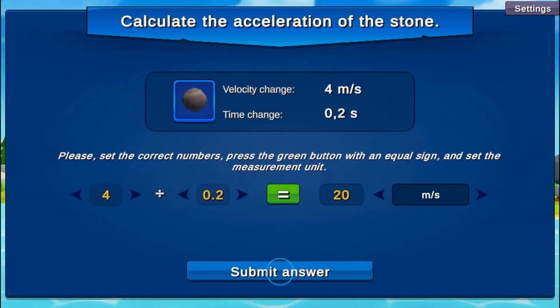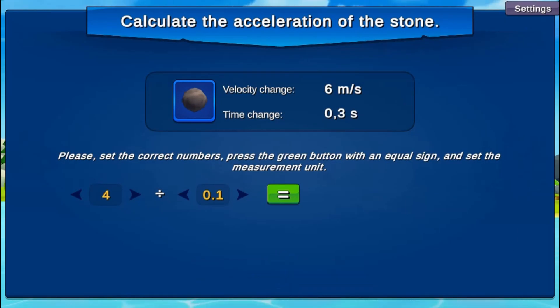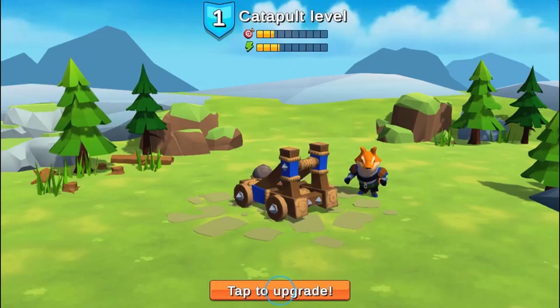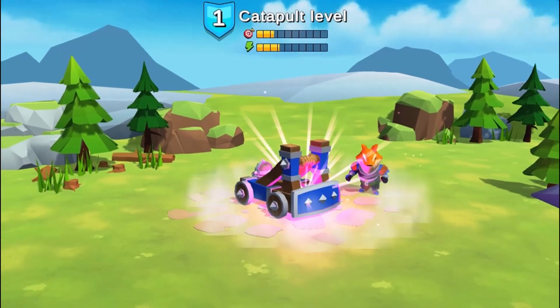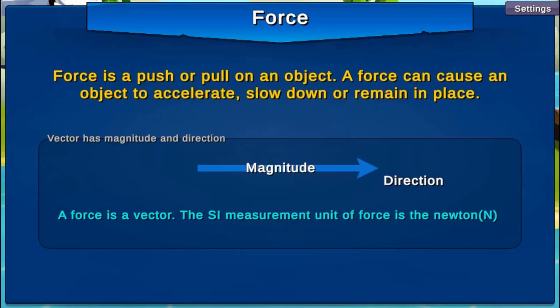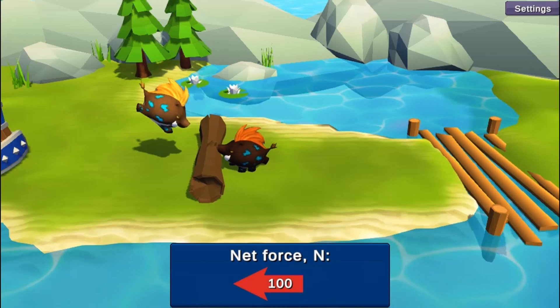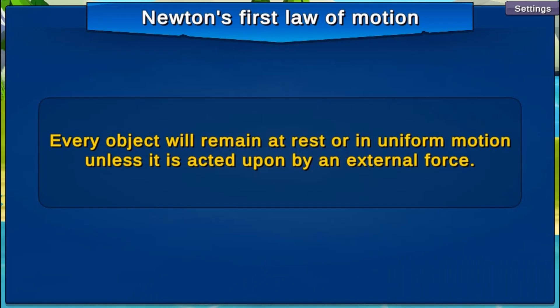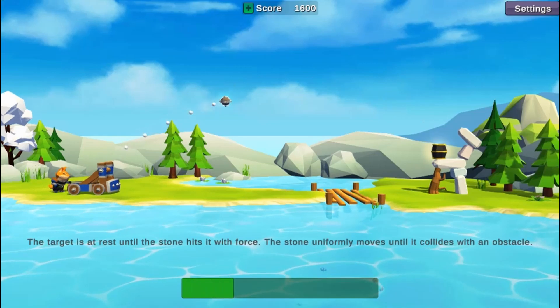The player will shoot targets using a catapult, and you must study the influence of Newton's laws. From there, you will solve problems related to these laws and improve and upgrade the catapult. Use the mouse button or space bar to select the right amount of force and angle for the catapult to launch.